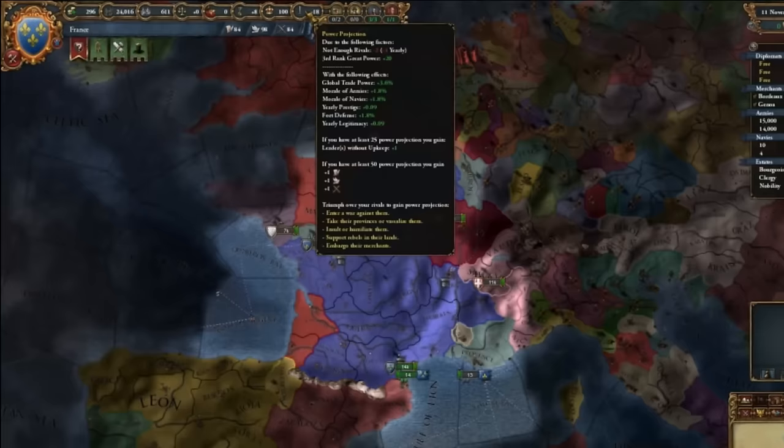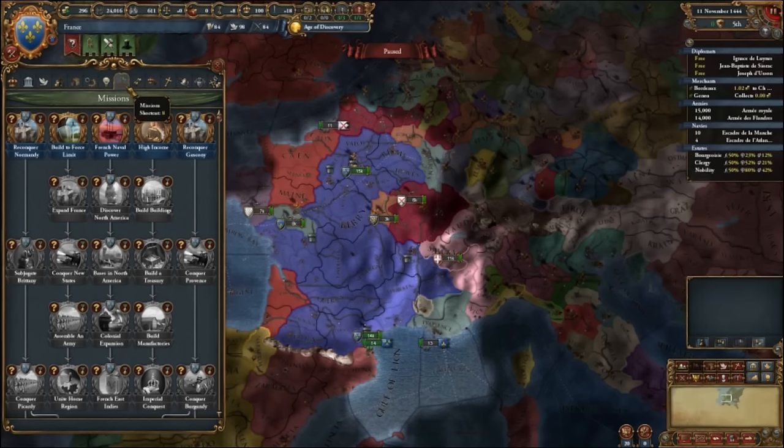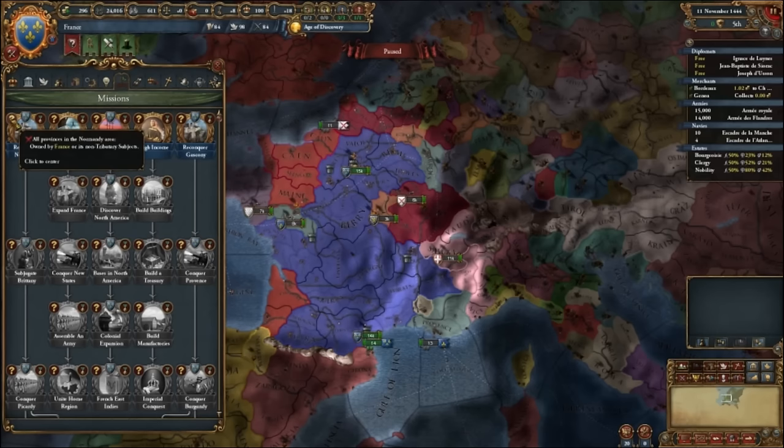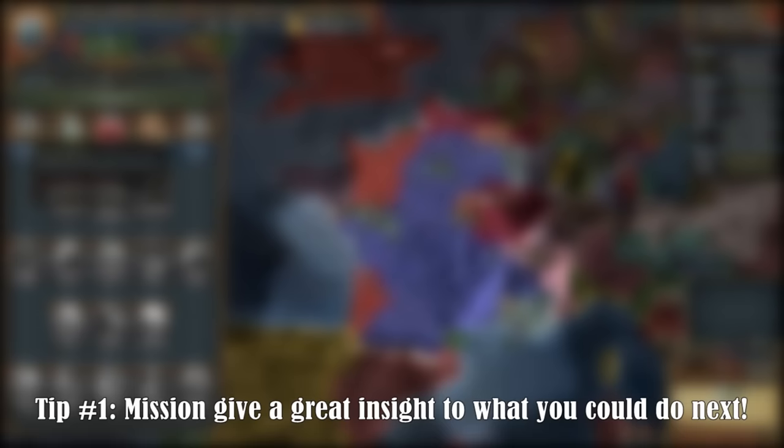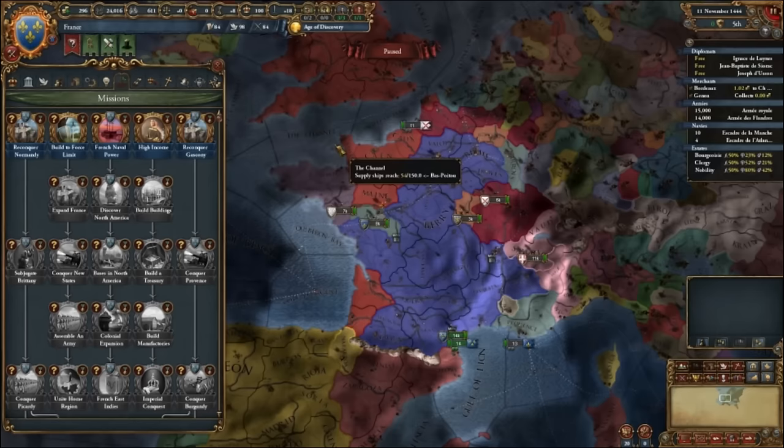Now let's go straight to missions. Here you can see the available missions and rewards. To see what you need to do, hover over the question mark. To see the reward, hover over this icon. Most of the time, missions can be a good guidance for what you should focus on next. As France, you can choose to reconquer Normandy, which consists of the provinces highlighted in purple — that will give you a permanent claim on Brittany. If you don't know what provinces belong to a specific area, you can use the area map mode, found under geographical.